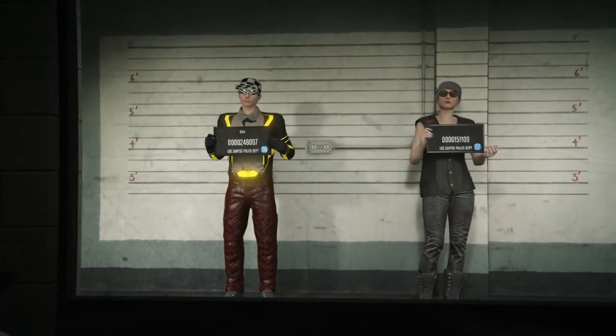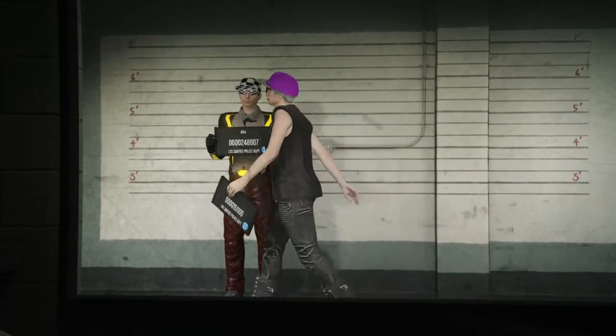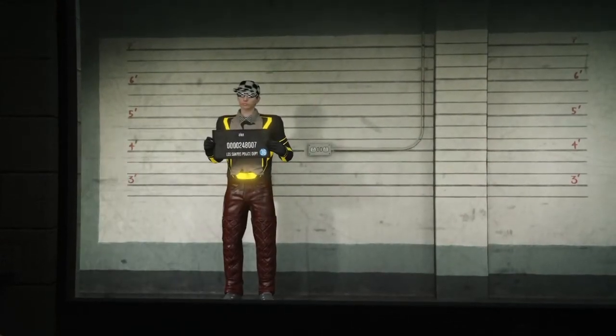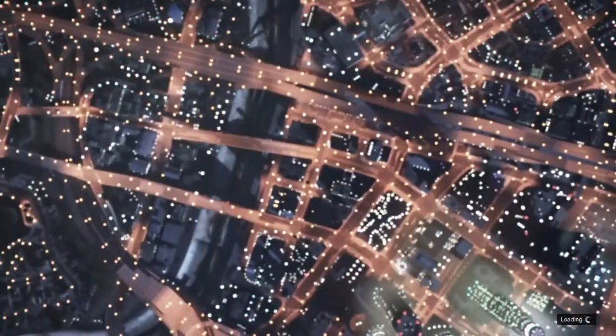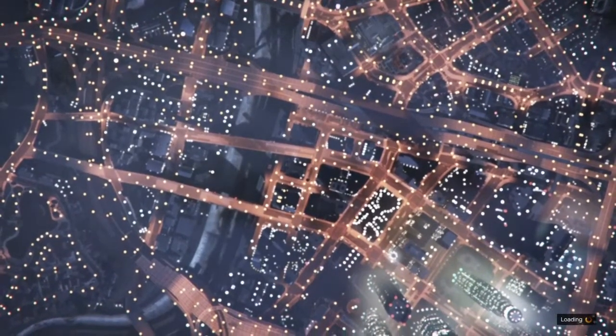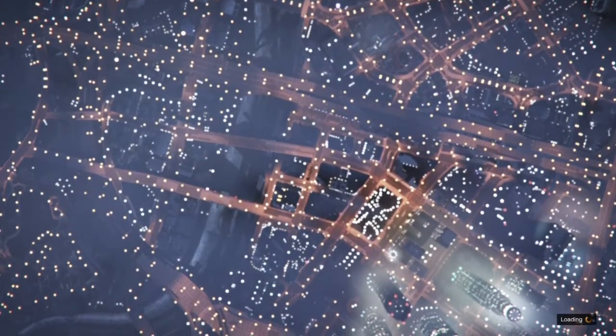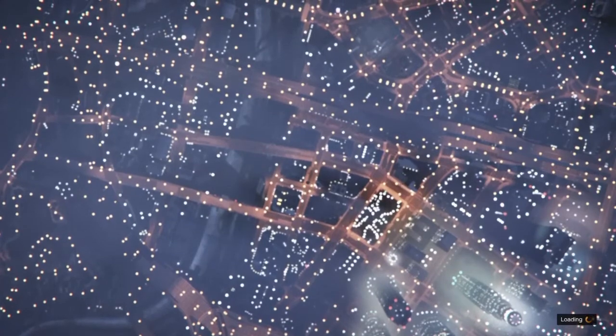Just select your second character. I only use this second character for glitched outfits. What you want to do, you want to be loading like this, and then you want to get the timed out locating session. I'm going to speed this up right now.